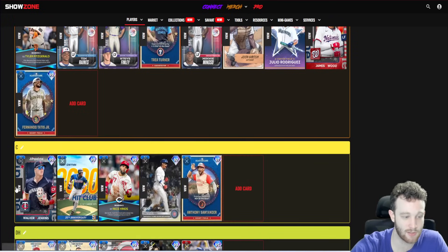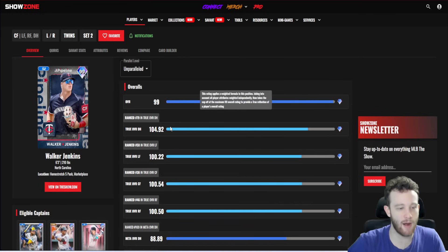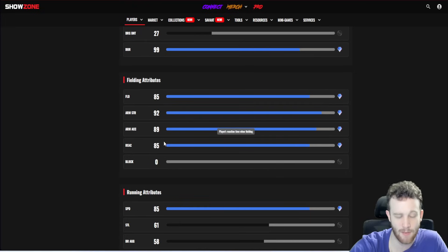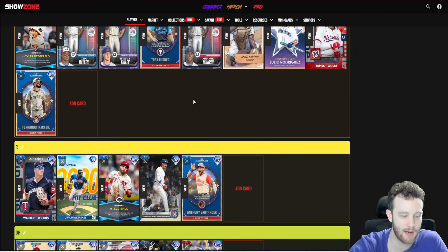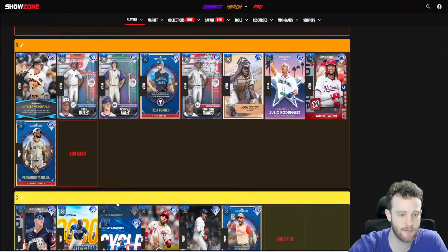Walker Jenkins — I haven't used him personally, but statistically this card is unbelievably mid, especially for a headliner or home stretch card. I wouldn't touch it: 101/110 contact, 90/101 power, below average clutch. Very similar to Roman Anthony from last season — just doesn't really have a spot. As a primary center fielder you're going to play him in a corner and he'll be even worse defensively, and the hitting stats don't offset that. He'd need an absolutely unreal swing for me to recommend him.